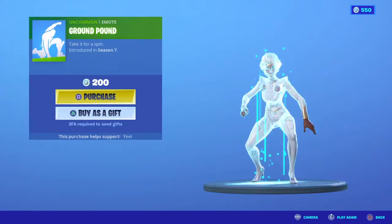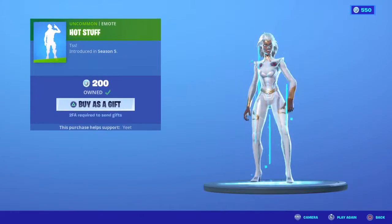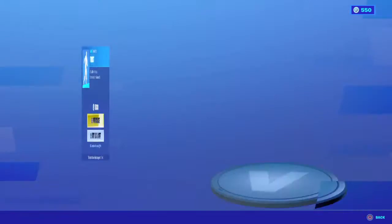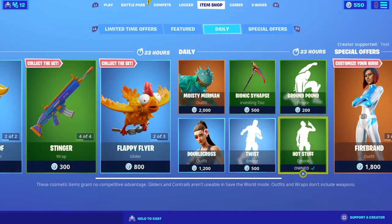Ground Pound is back, Superhero Landing. There's also Hot Stuff, Twist, and Double Cross in the shop.